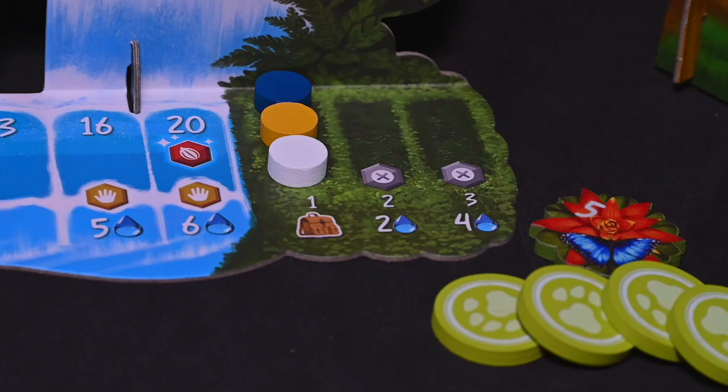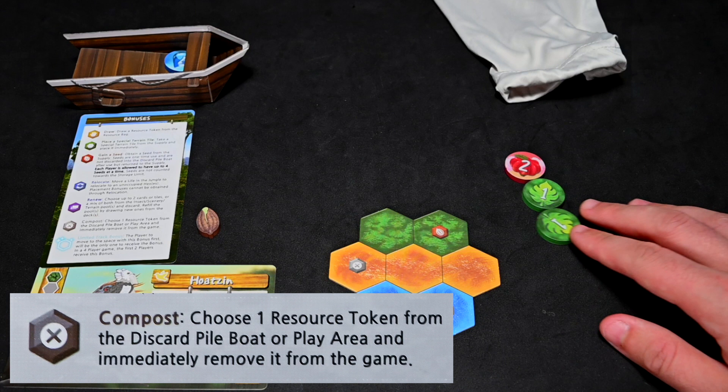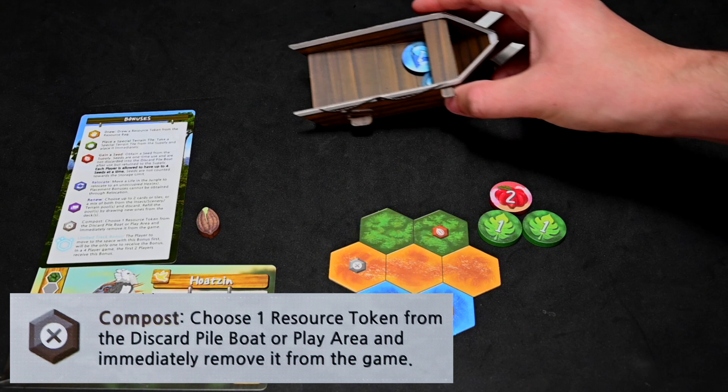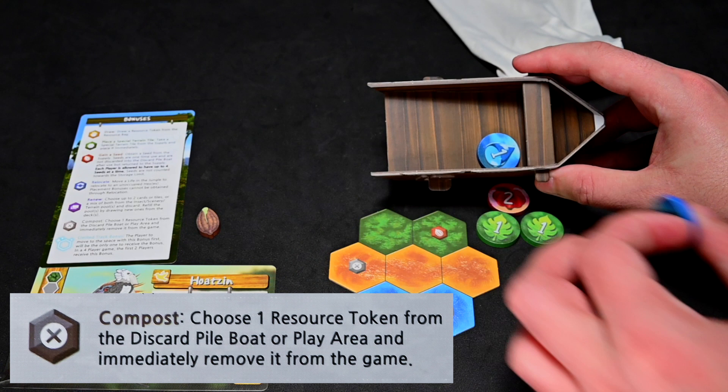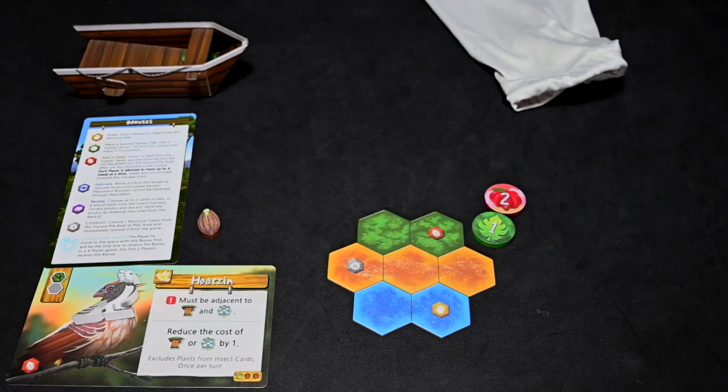By paying the two water tokens, they will move their marker up one to set two tokens into reserve, but they also must immediately activate the bonus listed on the track. This bonus requires the player to remove one of their tokens from the game. They can use any token in front of them or in their boat, but they cannot remove a token from their bag. The player decides to remove one of the water tokens they used for the upgrade from the game.